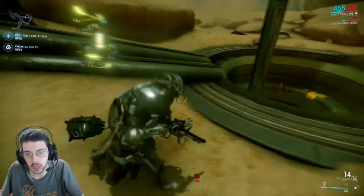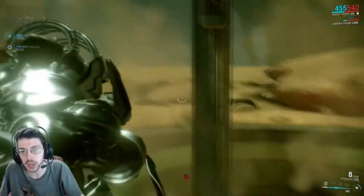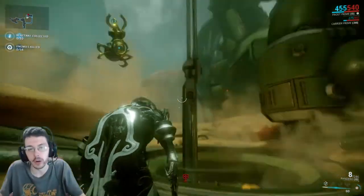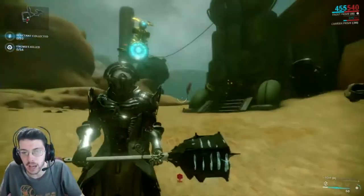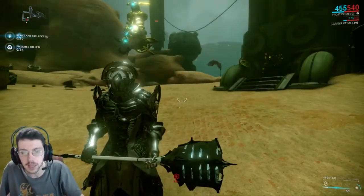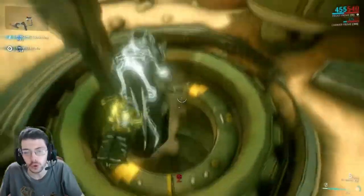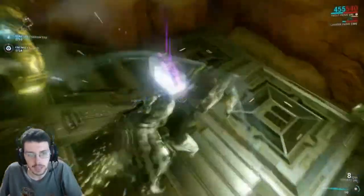I'm going to run the Dex Sybaris, which I have a couple of because I've gotten some from a couple of the anniversaries. Running the Pandero, which I pulled off my Octavia and gave her the Sycron, then I put the Pandero on him because I felt like it fits fairly well. And then lastly is the Cybear — because it's an ice weapon, I thought it would be a really cool heavy attack.